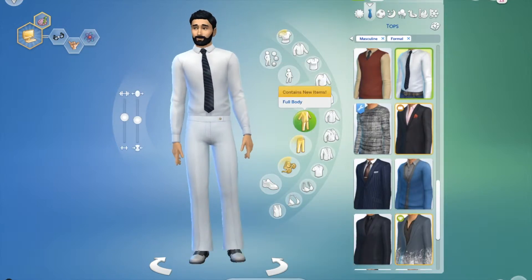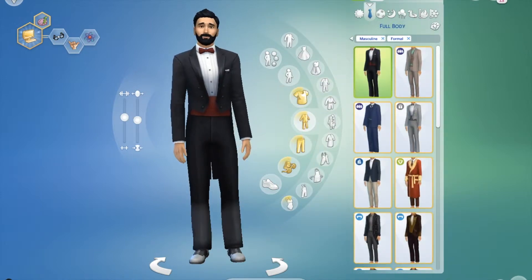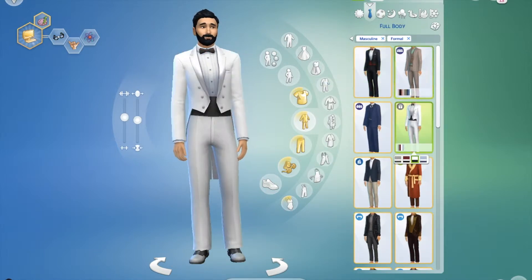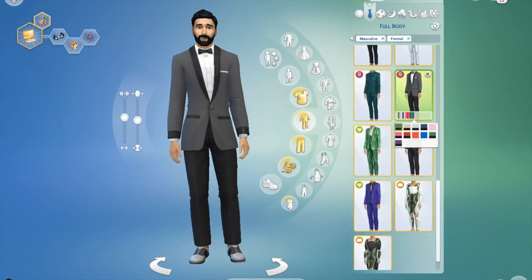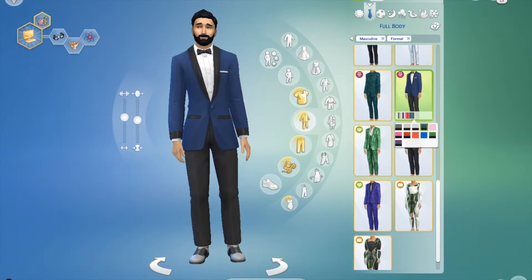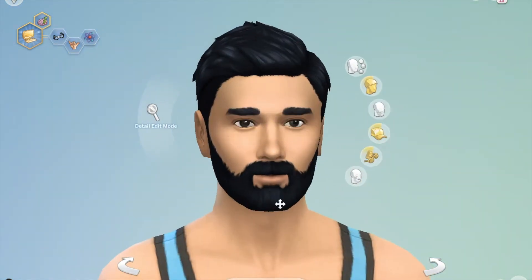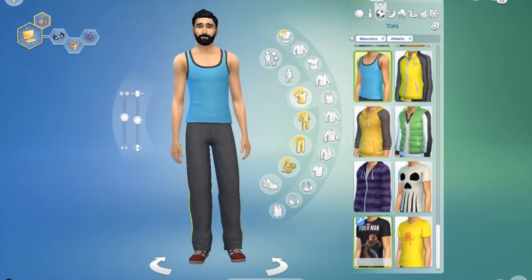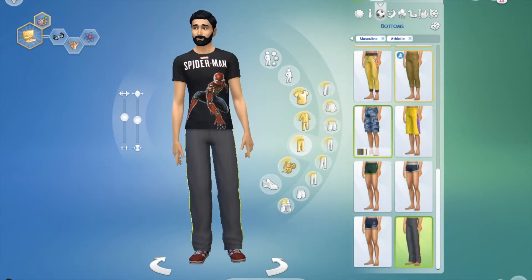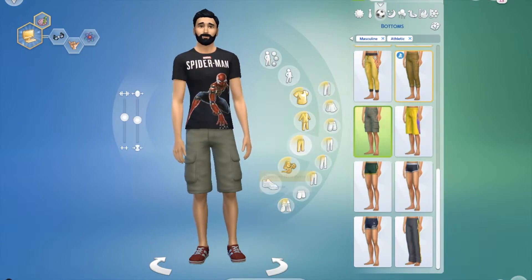Now his formal outfit. It might just be basic. I've actually never seen Zach in a suit or a tux or anything, so I'm just going to pick out something nice. That's nice. Maybe a navy. Yeah, I like that. Athletic outfit - let's get off these accessories. I'm just not a fan of accessories. I might find some custom accessories that I actually like. We're going to put him in a t-shirt and some shorts. Yeah, I think that works.